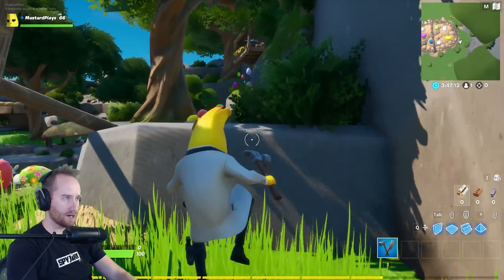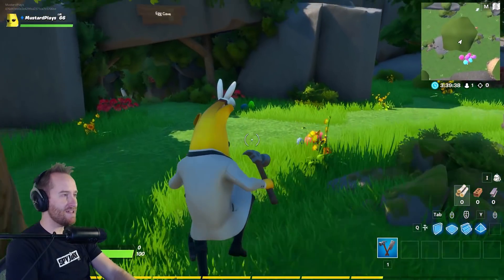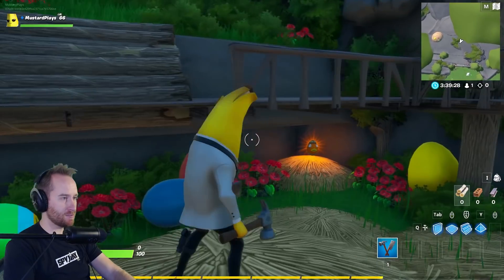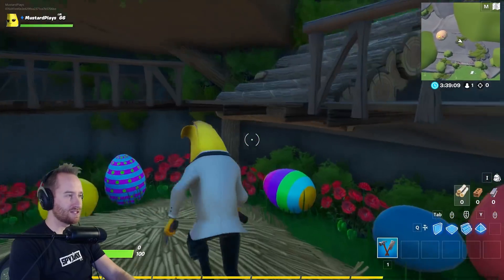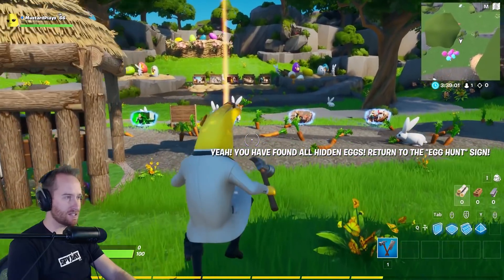I don't see anything else back here. Eggies, where are you? Oh my gosh, I'm an idiot — look at this giant cave back here. There's got to be something down here. Of course it was in an obvious spot. We found one of the hidden eggs — nice. We've opened something. He found all the hidden eggs — return to the egg hunt sign.